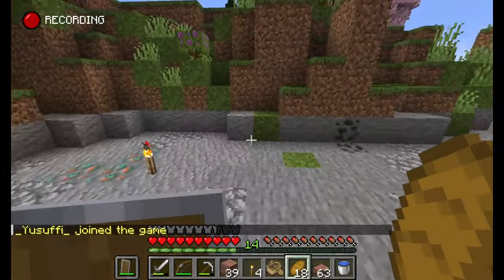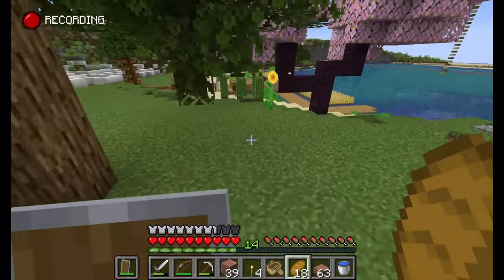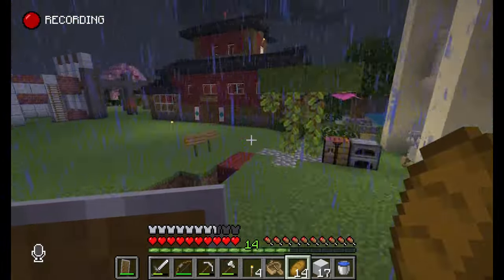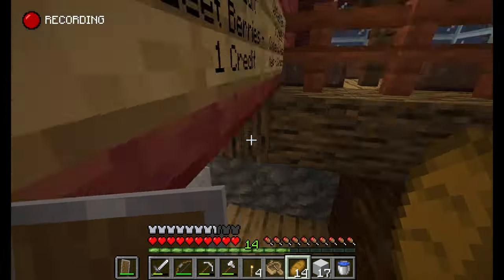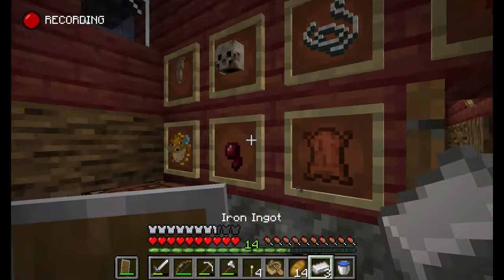The exploration part is already done pretty well — there are several enchantments now that are locked to specific structures and cannot be obtained from villager trading or an enchanting table. Meanwhile practically every other enchantment can just be gotten from a villager. Maybe there are a few enchantments that can't be gotten from villagers that can only be gotten from an enchanting table — not a lot of them, maybe just a few. In addition to this, why not make it so that villagers don't sell max level enchantments? Instead they can only sell up to the second highest level, so the player will still need XP to combine books to get the max level.